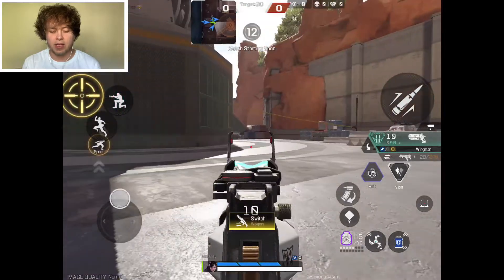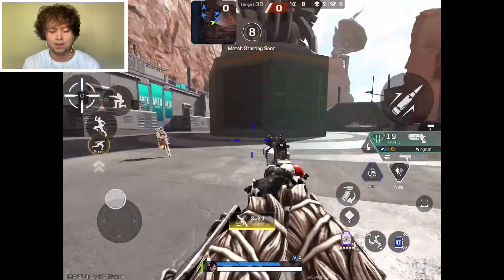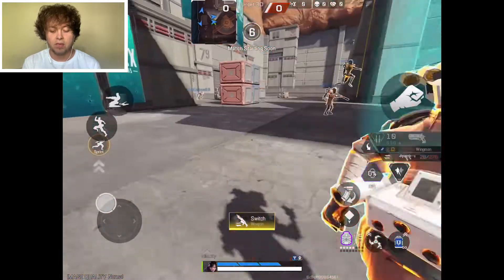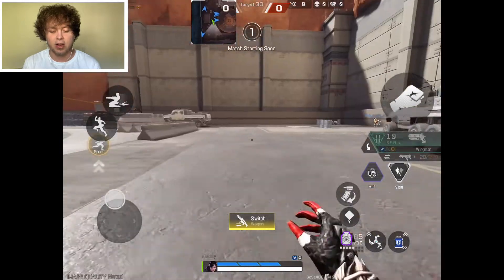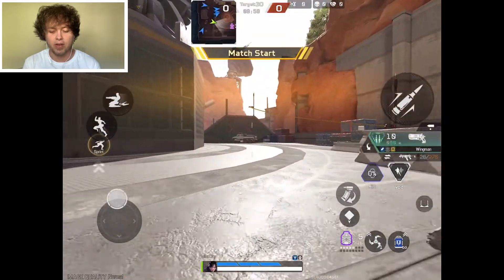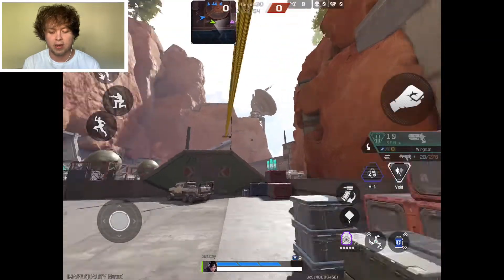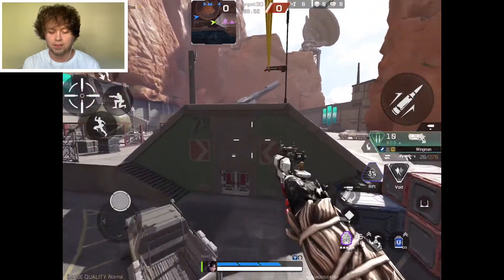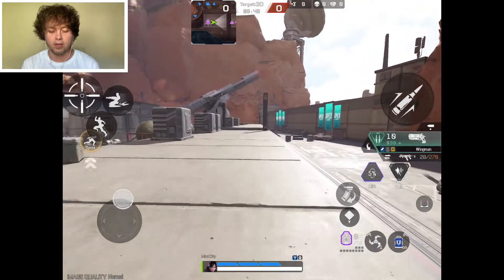Let's try the ultimate sweaty combo — let's see how good we do with the Wingman. This is gonna be kind of bad. The movement in Apex is still here — you can slide and jump, you can put away your gun to run faster. Everything you've come to know and love is here. I think this is going to be a lot of fun for a lot of different people.